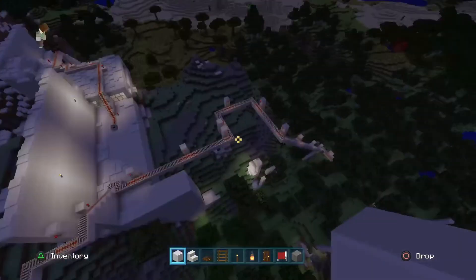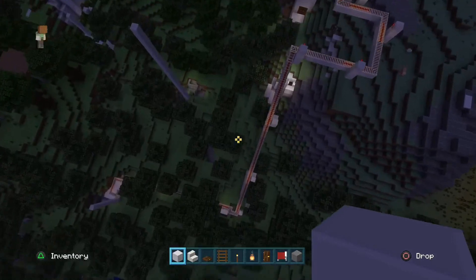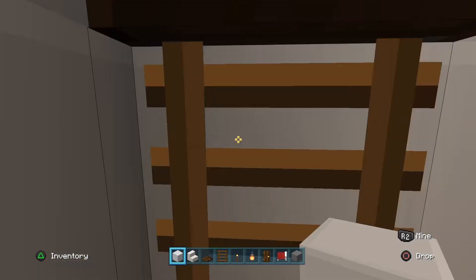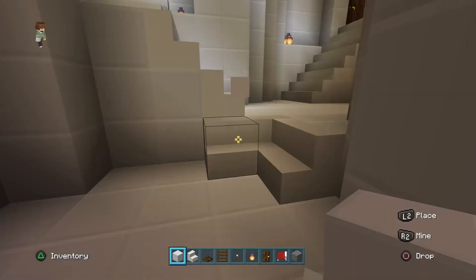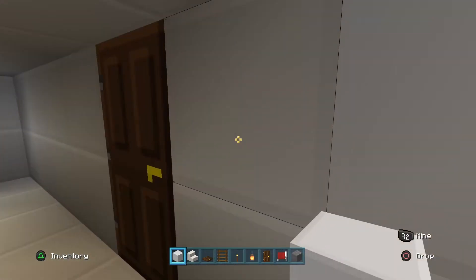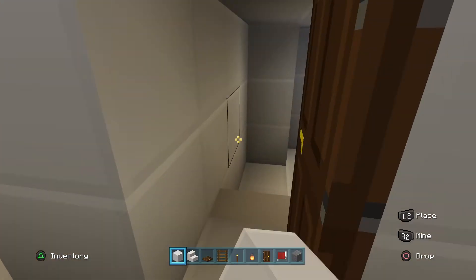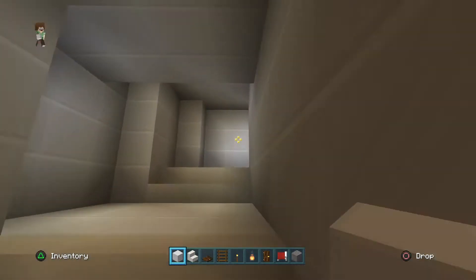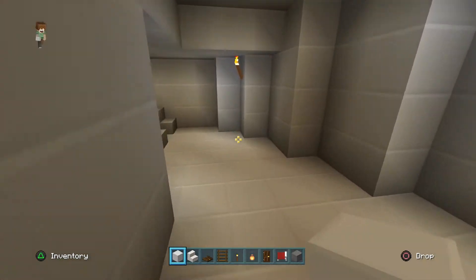It looks like this from the outside. I really like that area — I've worked really hard on it. But if we go inside one of them, for instance let's go into this one — close the door. You walk up these stairs, you can take a left, and this is all a cave by the way. These were all caves. I built inside of them and created these things.